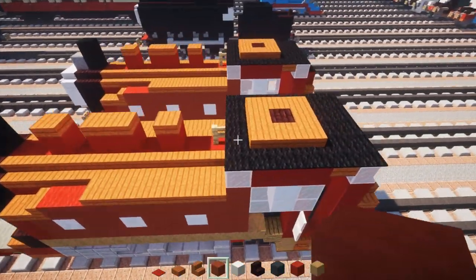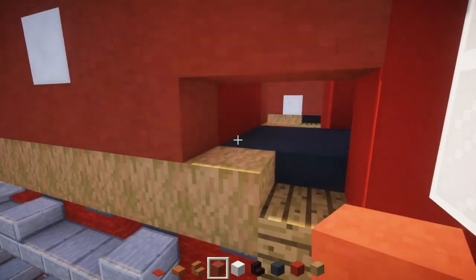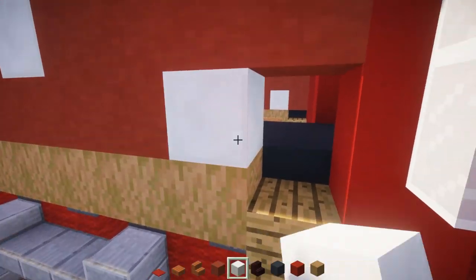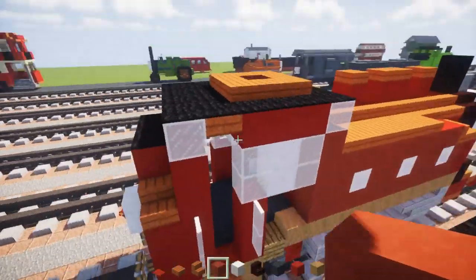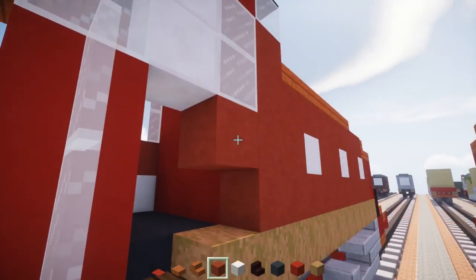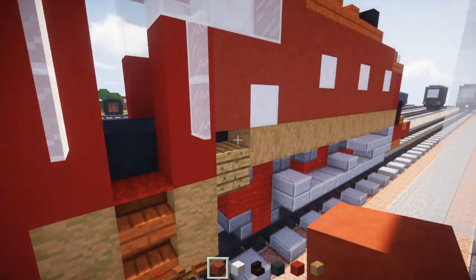In the back, add red terracotta on top. Down below, add a single quartz with red terracotta on the back of that — same thing on the other side. This is where the number is, and it's in the front.